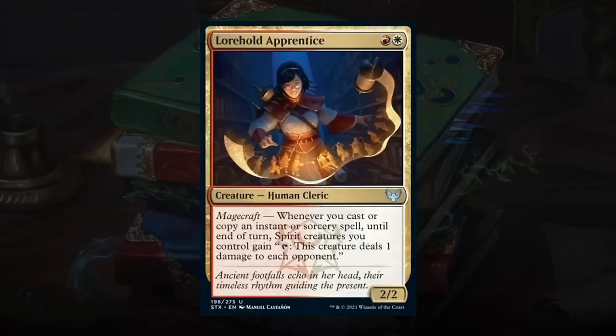Lorehold Apprentice is a 2-mana 2/2 Human Cleric with magecraft — the first time seeing this keyword, which triggers whenever you cast or copy an instant or sorcery spell. Here, magecraft lets spirit creatures tap to deal 1 damage to each opponent. Red-white does have a small spirit theme, so you might get some incidental spirits. Not the most impressive magecraft ability, but still a fine playable — can't give this less than a C, and it's probably just a C since it is a little difficult to cast as a 2-drop.